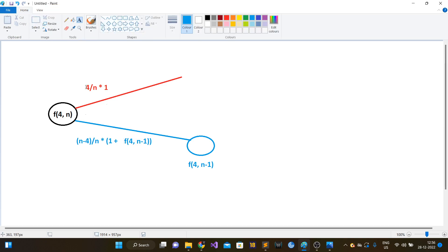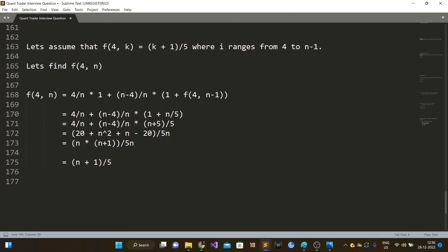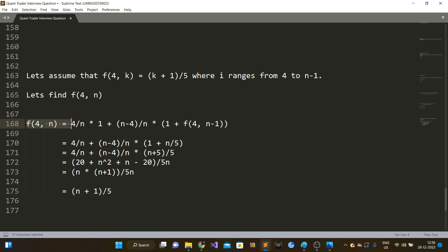So we can write the recursive formula: f(4, n) = (4/n) × 1 + (n−4)/n × (1 + f(4, n−1)). This expresses f(4, n) recursively. Now using the induction hypothesis, assume f(4, k) = (k+1)/5 for k ranging from 4 to n−1. Let's find f(4, n) using this.